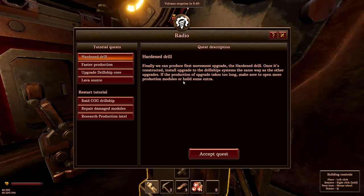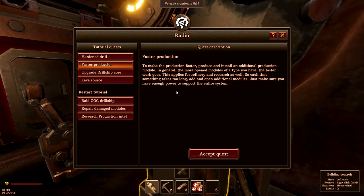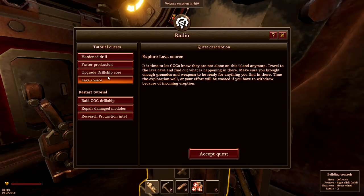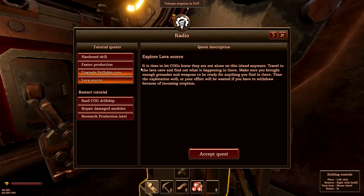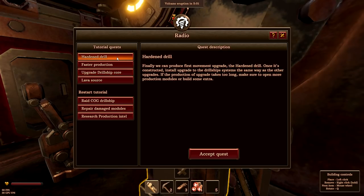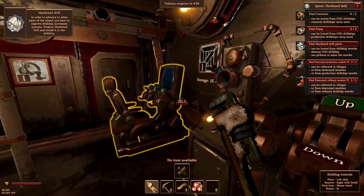Faster production - more open modules means faster work, and it applies to refineries and research as well. Each time something takes too long, it needs additional modules. You're running low on space and drill slot capacity - upgrade the drillship core. There's a banner we can put up - it goes on the inside on a wall if you want to. I don't have any clue what to do with it currently, so I'm going to get rid of it - no use for that.